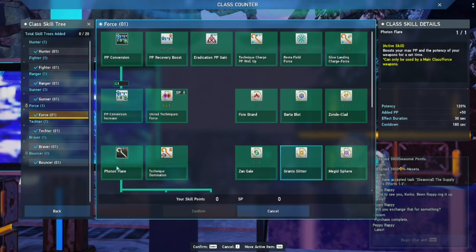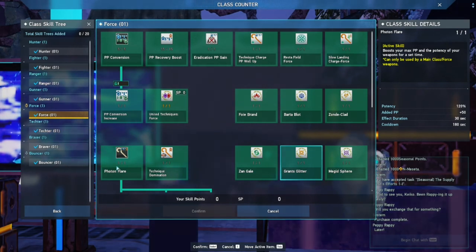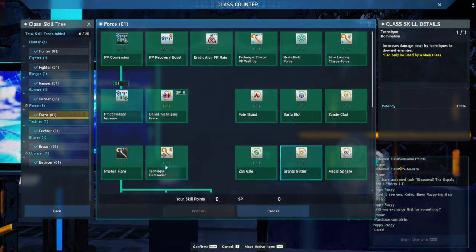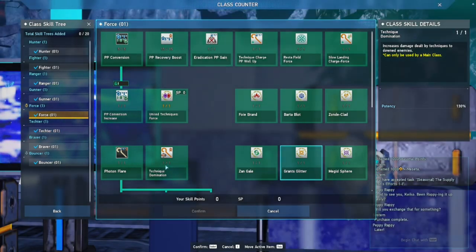Photon Flare is your main thing. You want this to build up because Photon Flare not only increases your maximum photon points that you can carry, it also increases the potency of your weapons for a set time. Once it runs out, you have to wait for the cooldown, then it comes back up and you can use it again. Next to Photon Flare you have Technique Domination, which increases the damage you deal to downed enemies with your techniques.